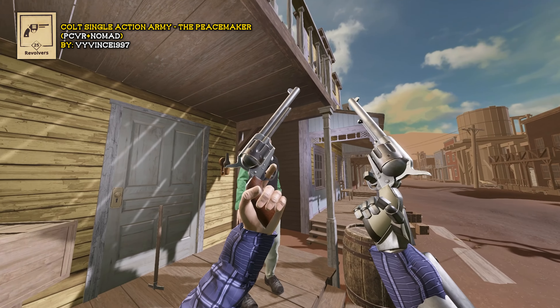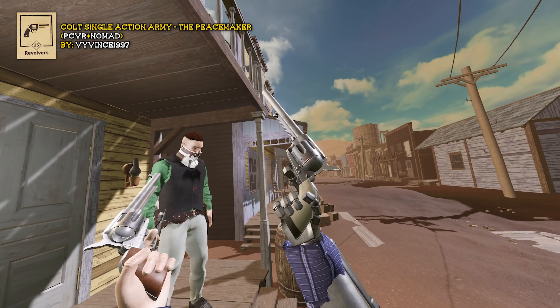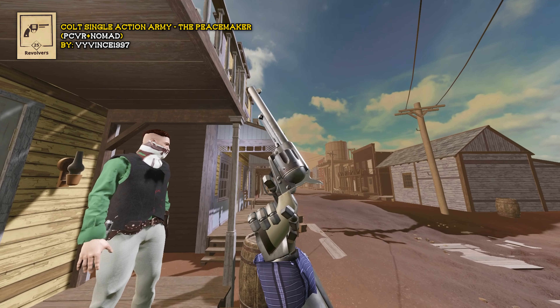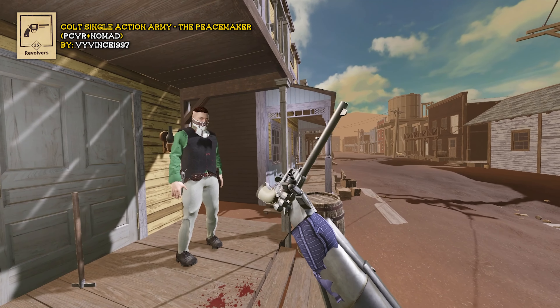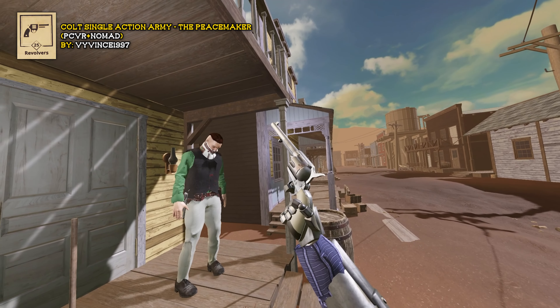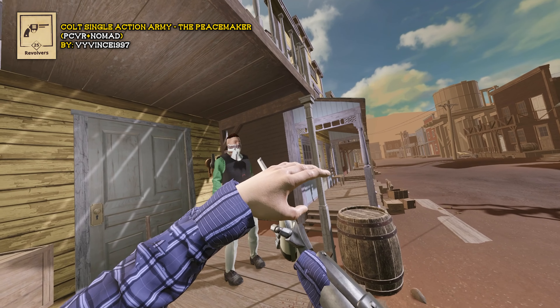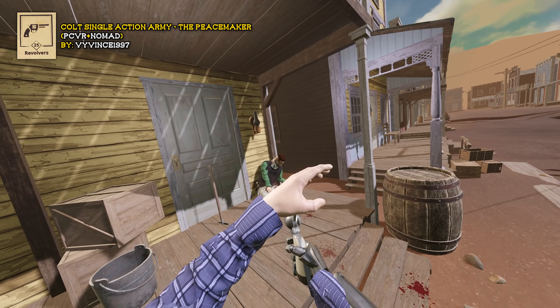The Colt Single Action Army comes in two different versions: one with a brown handle and one with an ivory handle called the Peacemaker. We're going to use the Peacemaker because it's my favorite. It functions almost identically to the Colt Navy revolver — pull the hammer back, fire at your target. You can also spin this gun and the hammer can be fanned, though sometimes when you try to hold the trigger after spinning it, it might try to spin again.